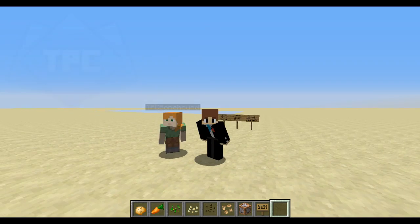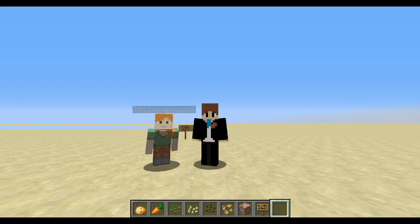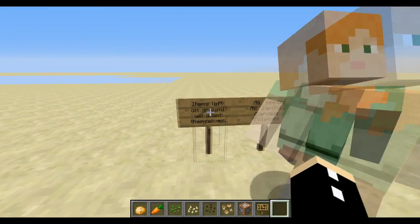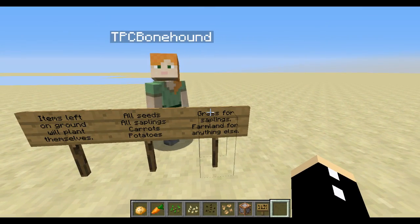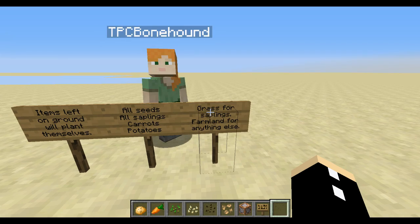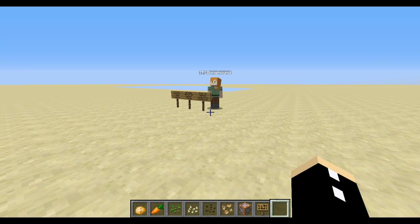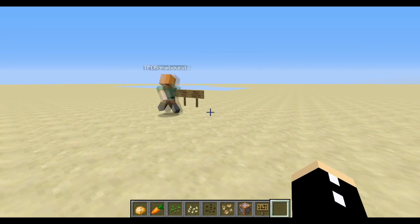Today's speed command: items will replant themselves automatically if they've been left on the ground for a period of time. These will include seeds, saplings, carrots and potatoes. If the saplings are on grass, they'll replant themselves, and farmland for anything else. You ready TPC? Yeah, I'm doing saplings. Dragon is doing everything else.